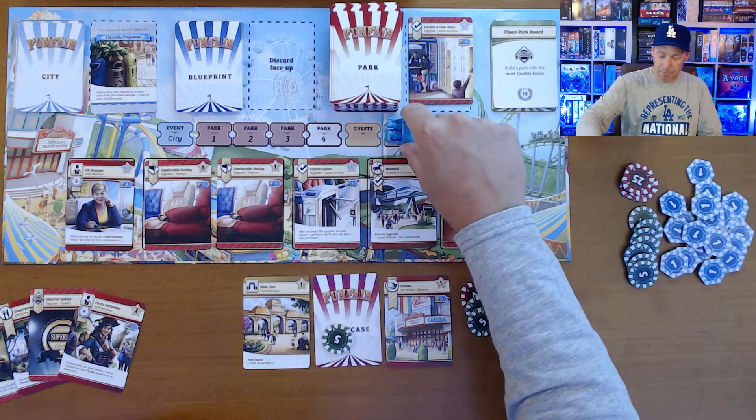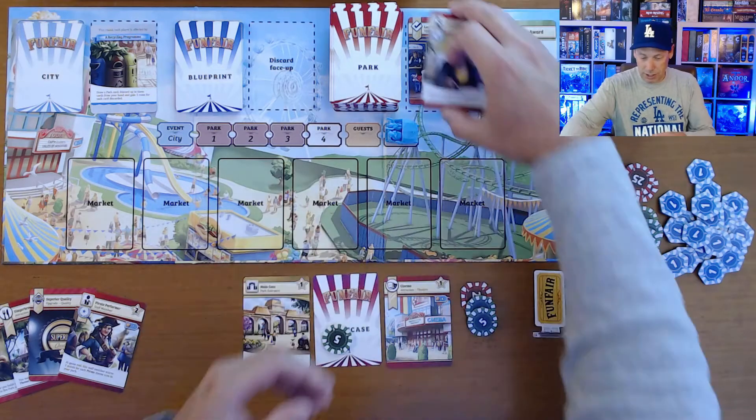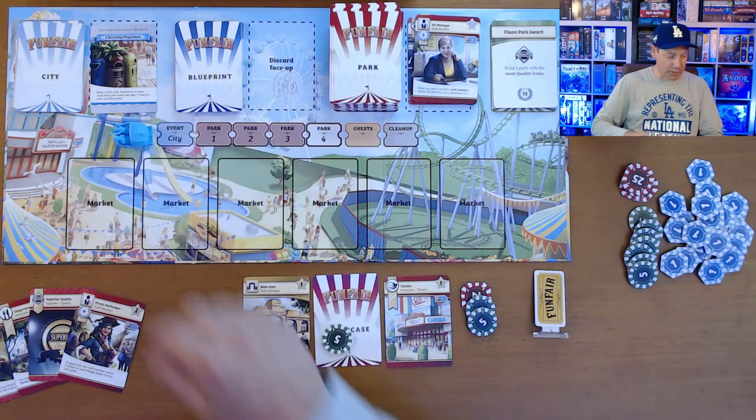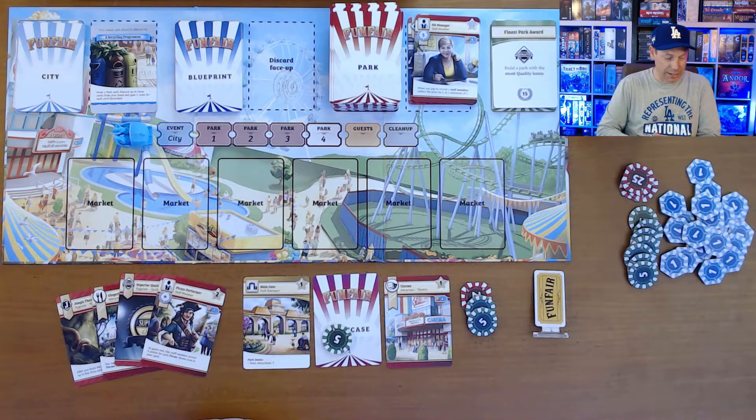Then we move to cleanup: clear up the market and put cards in the discard, refill it, put the marker back to the beginning, and discard down to five cards. If anyone has gained more than five cards, they discard. That's how we do cleanup.